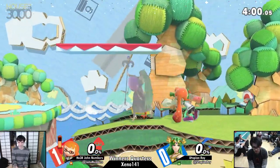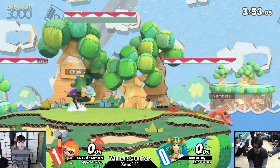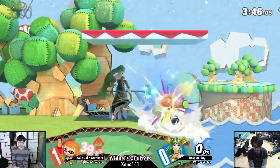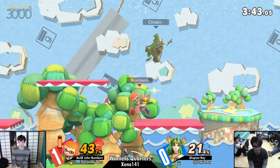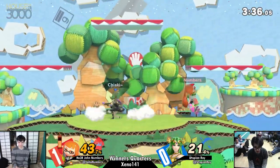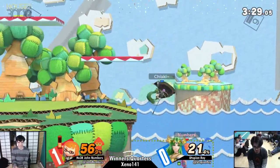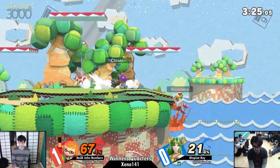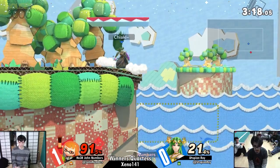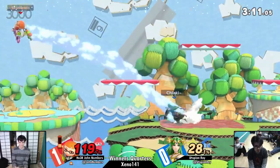Bad DI evens it up — Numbers right back in it. I think it's just the fact that Numbers has to be smart about what he uses to approach. One thing I want Ray to do — he hasn't used Splattershot, the neutral-B, once his whole set. It's not that great. Ray knows he could just jump over it — he's not a dumb player. But Numbers has been using a lot more Splat Bomb for the sake of contesting aerial space. The pressure that creates for Inkling to approach just kind of wins neutral for Inkling.